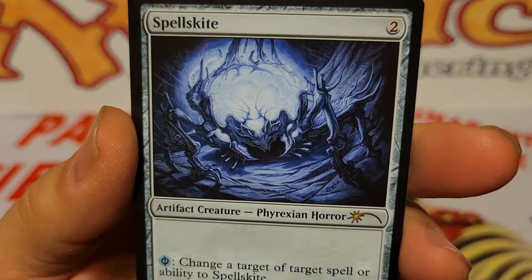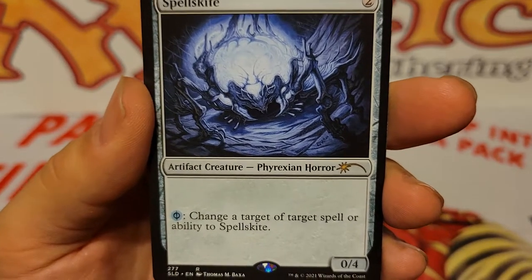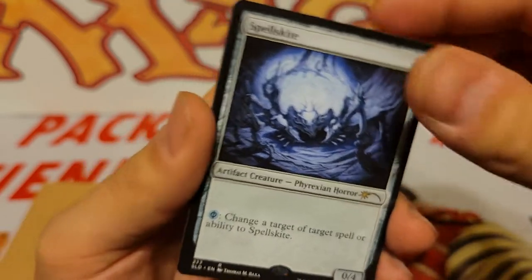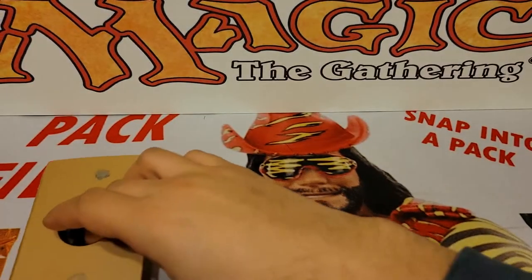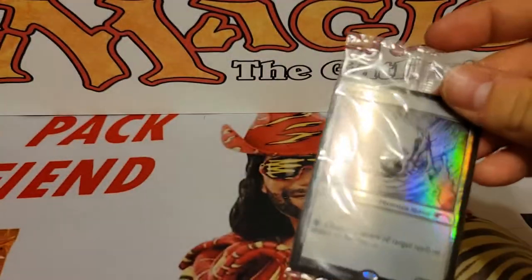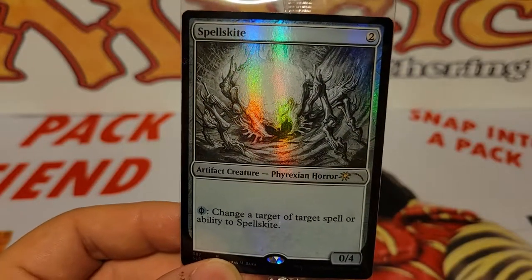And then we also have our Spellskite. And our secret card should also be a Spellskite too, but I think it's going to be like a Sketch one. Yeah, so we do get a Sketch Foil Spellskite there too.